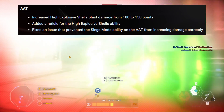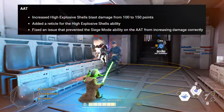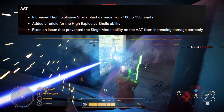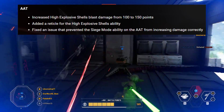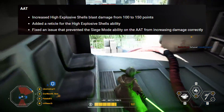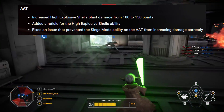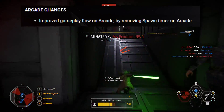Surprisingly, they also buffed the AAT. They increased high explosive shells blast damage from 100 to 150 points, added a reticle for the high explosive shells ability, and fixed an issue that prevented the siege mode ability from increasing damage correctly.